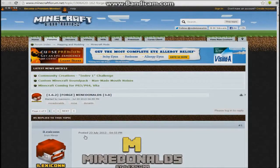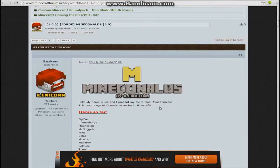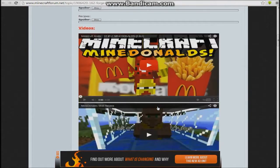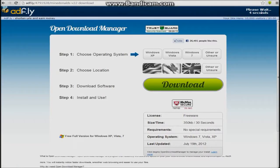Then you're going to go over to this page — it's Minecraft Forums — and it has the McDonald's mod by LLXecon. Scroll down until you see Download and click on it. Then it's going to bring you to AdFly and you just have to wait a few seconds: 5, 4, 3, 2, 1 — there we go. Click Skip Ad.